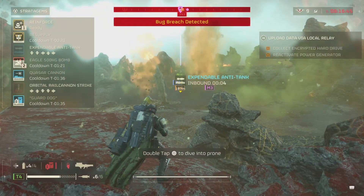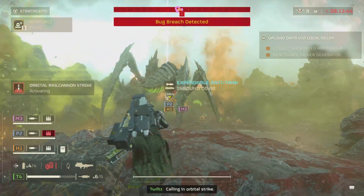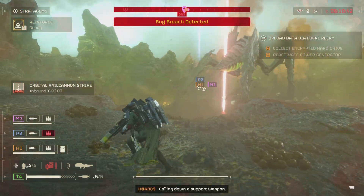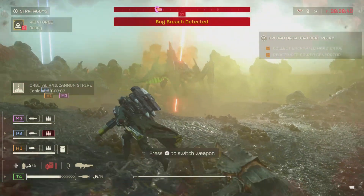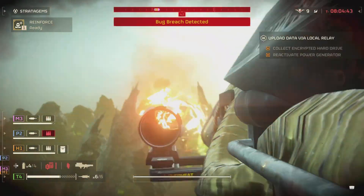A neat little trick you can do is if you pair this with the rail cannon strike, it'll essentially two-shot or one-shot the bile titan. You can see it right here — it basically just deletes the bile titans.